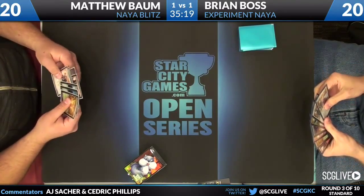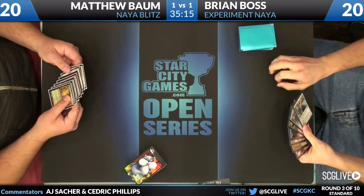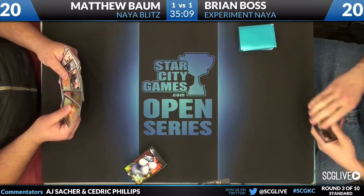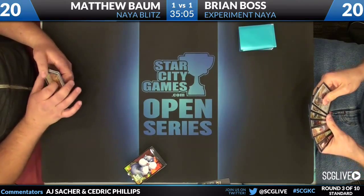This shows how fast this format is. You see Matthew's hand — he's rearranging things. You see a Temple Guard in the front. I see an Experiment 1. I see a Frontline Medic, and I think I see the spicy card that was meant to be hidden — I think he has Rally the Peasants in his hand.